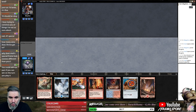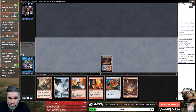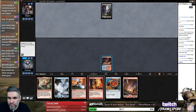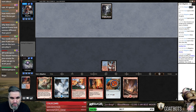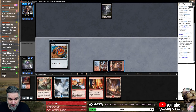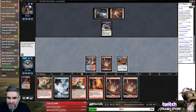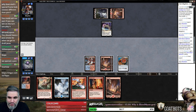I will play first. Oh beautiful — this hand is gas. Steam Vents into... oh god, something ice-chewing this way comes. We actually opened two Jace Beleren and two Jace Architect of Thought. Glint-Sleeve Siphoner — alright, I'm on to you. And we get to Scry — oh boy!